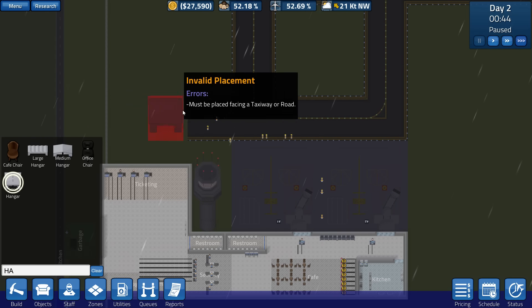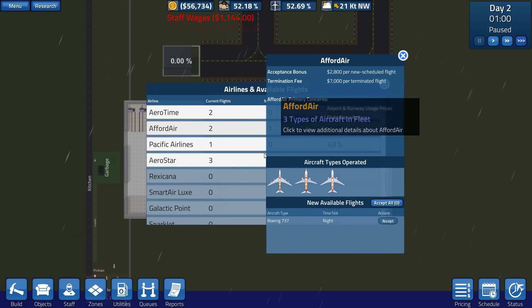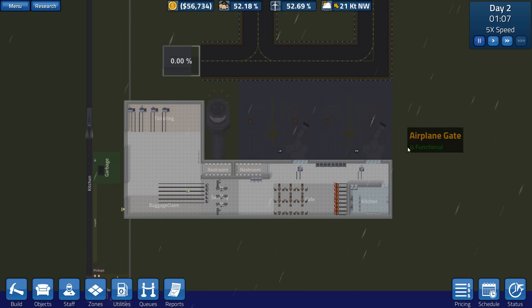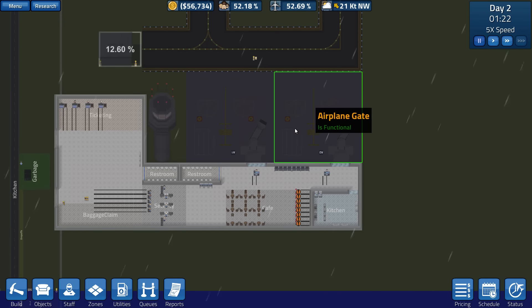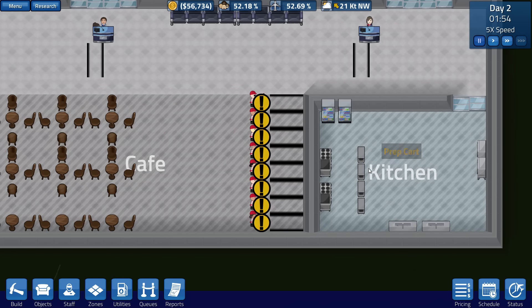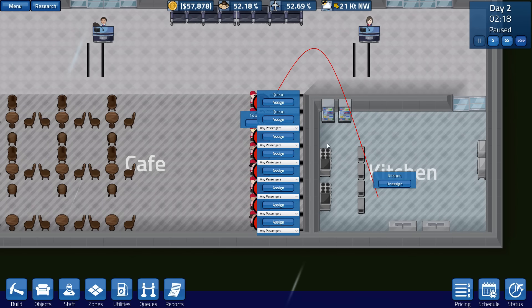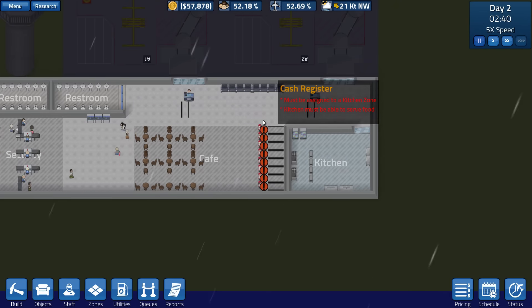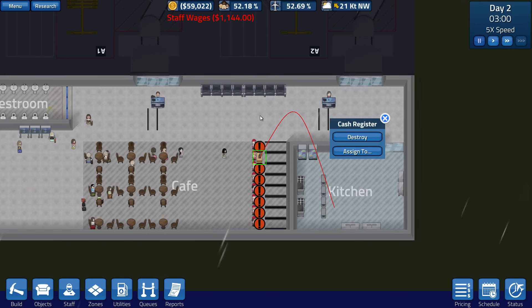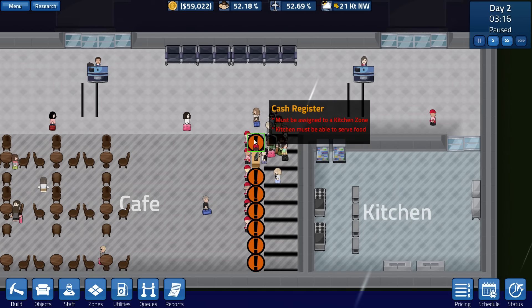They're really fast when you get a lot of them. We've got a good amount of money right now actually. What I'm probably going to do is get a large airline pretty soon, because that would give us a lot of money to work with. I don't understand this — kitchen must be able to serve food. Does it not serve food? I've met all the requirements. Must be assigned to kitchen — okay. I guess the queues just don't work.